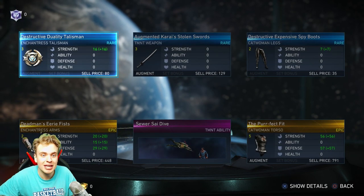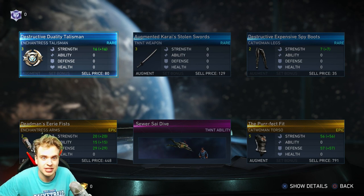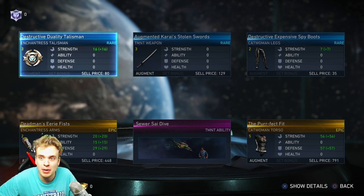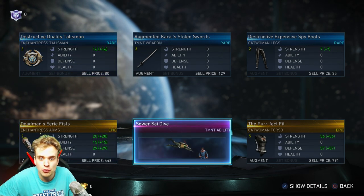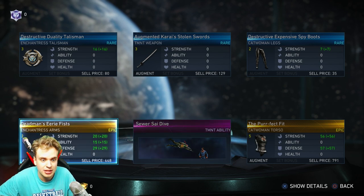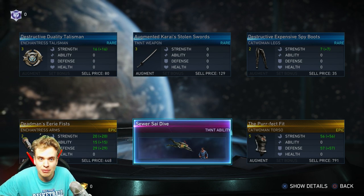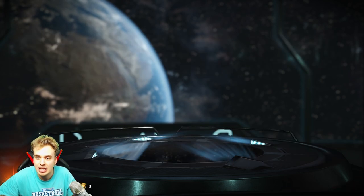Wow! I got some gear — look at this! I got gear for Enchantress, gear for Teenage Mutant Ninja Turtles ability — epic, rare, rare, rare — and an epic Catwoman torso! Oh my god!